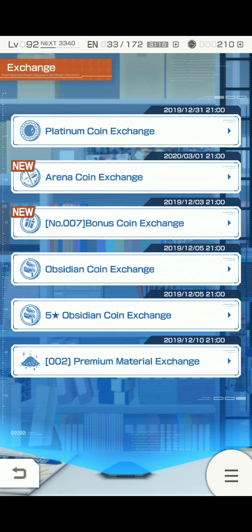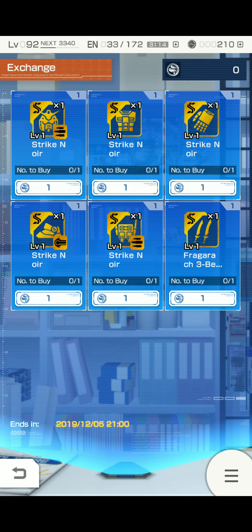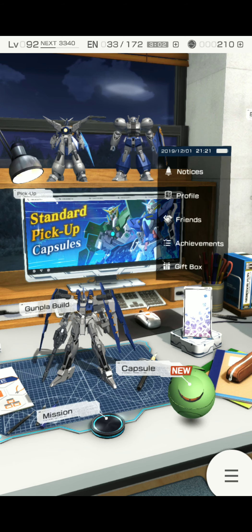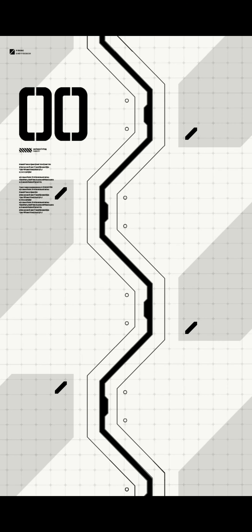You can also get the 5-star versions of the parts if you complete the achievements, because you will get a 5-star Obsidian Coin you can use to turn in and get one of these. You get the regular Obsidian Coins by doing the Obsidian Wings event.